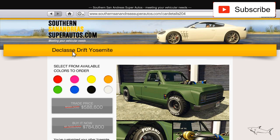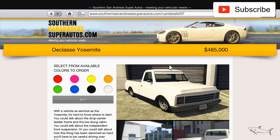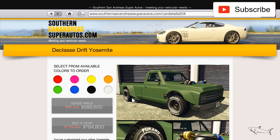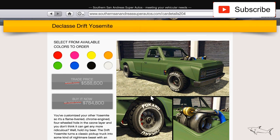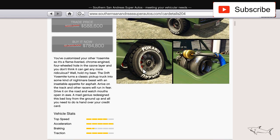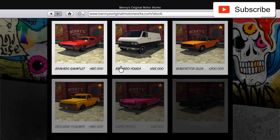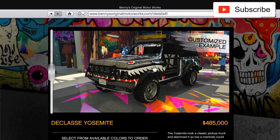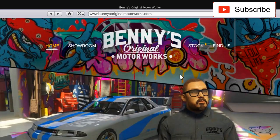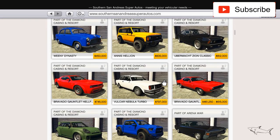Finally from cars at Southern San Andreas, I found one. I wanted to buy the drift Yosemite to make a comparison video with the regular Yosemite I bought last week. The drift Yosemite is on sale - I'll buy it on this account to make a video. I also have the Benny's off-road 4x4 version, so I'll have three Yosemite cars to compare. Tell me in the comments if you want me to do that.